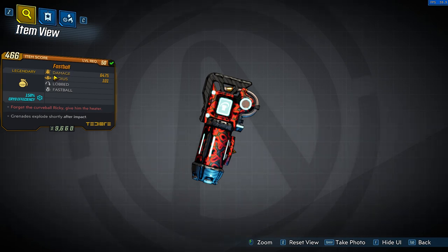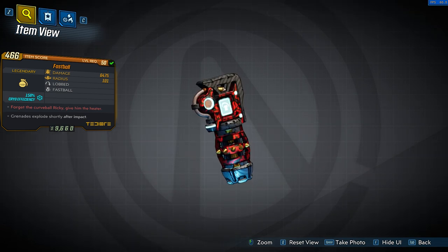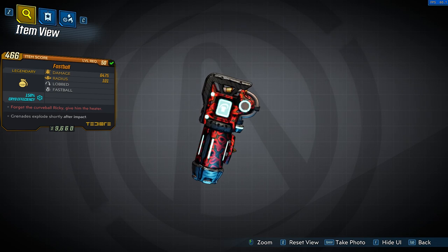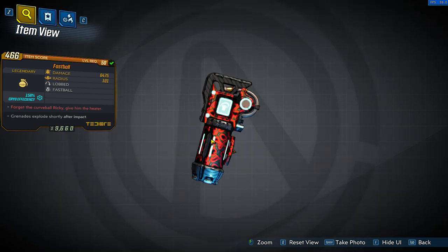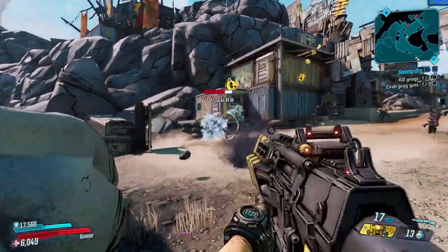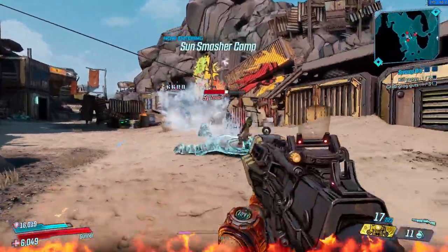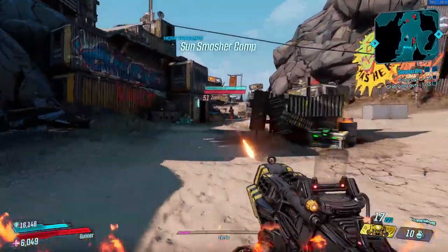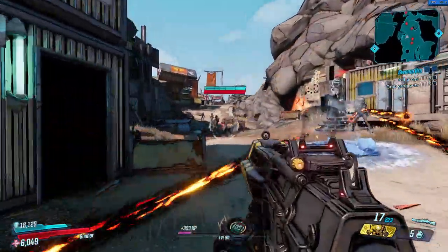Even if I never understood why baseball is such a popular sport in the USA, I definitely have fun throwing fastballs at enemy faces in Borderlands 3. This is a returning grenade from Borderlands 2, where it was more powerful than the version we have now. The red text 'Forget the curveball Ricky, give him the heater' is a quote from the movie Major League. You have to be very precise when throwing it since it has basically no splash radius and is only effective when hitting an enemy directly. It has increased damage and travel speed compared to other lob grenades, it will always explode on impact, and can come with any element from any lootable source — probably the most skill-based grenade you can get.